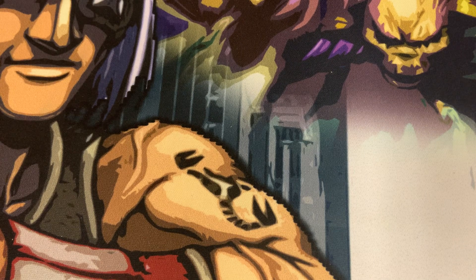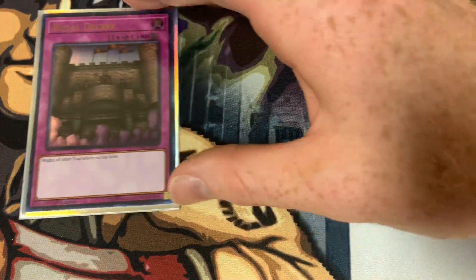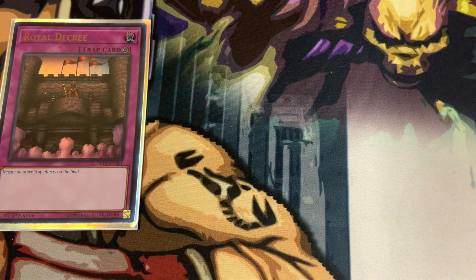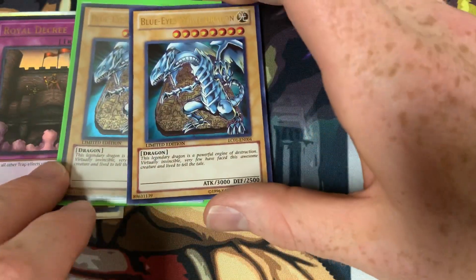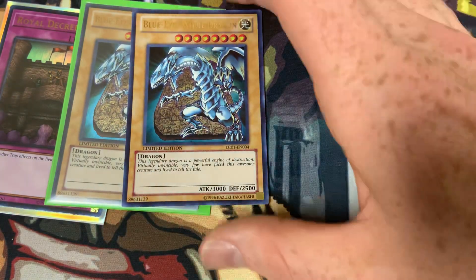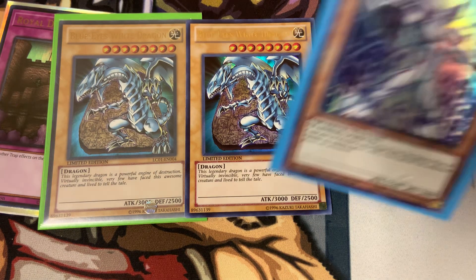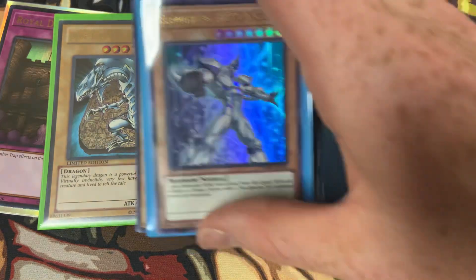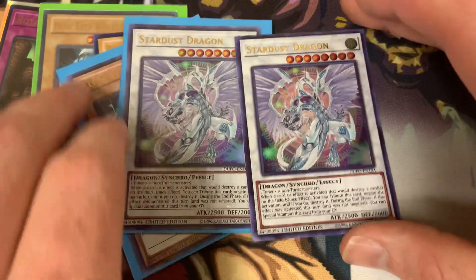I got a DUDE Royal Decree — didn't check the price, but I play a lot of GOAT so I figured it'd be cool to have. Two Legendary Collection Blue Eyes White Dragons — Blue Eyes is always a decent collection card. The Alternative Art Neos — I didn't have one so I picked that up. My favorite card — and I actually got two of them — Stars Dragons, so that's pretty cool.